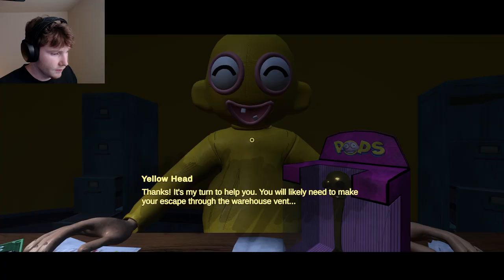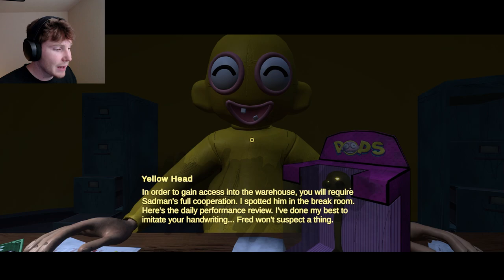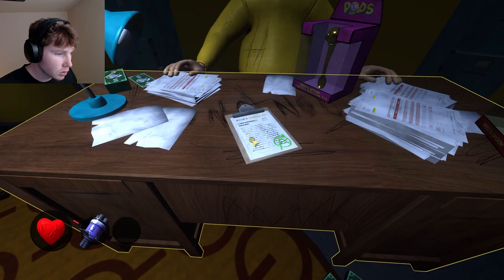It's my turn to help you. You will likely need to make your escape through the warehouse vent. In order to gain access to the warehouse, you will require sad man's full cooperation — I spotted him in the break room. Here's the daily performance review — I've done my best to imitate your handwriting, Fred won't suspect a thing. One last thing — we're in lockdown because of you, don't be surprised if everyone hates you.